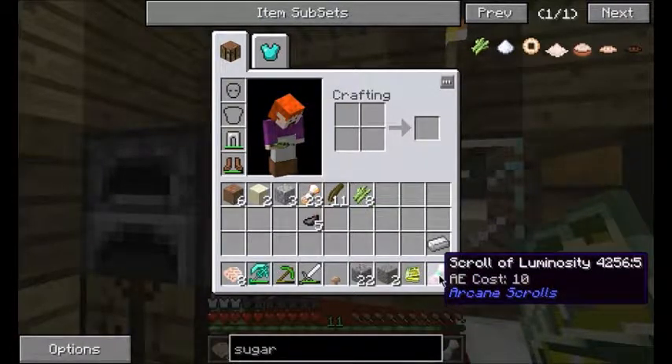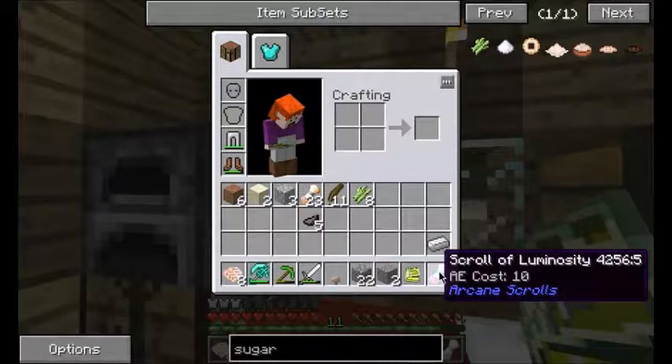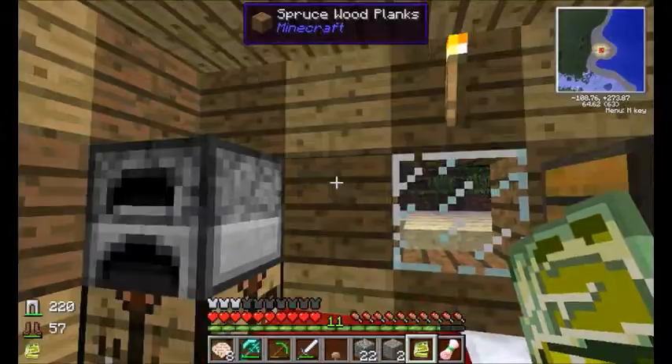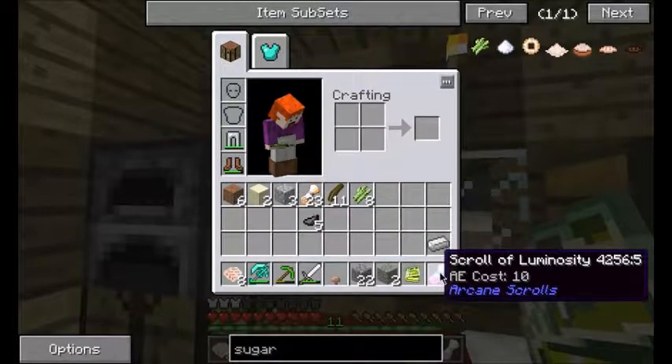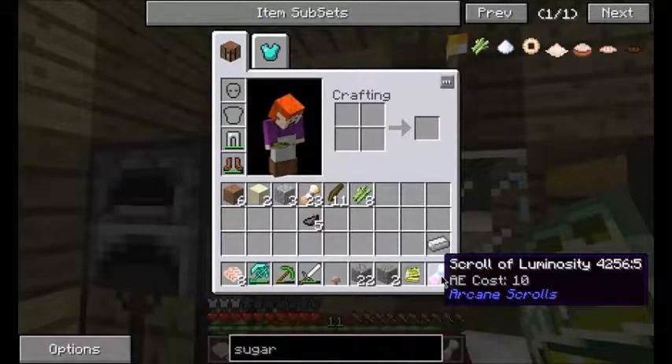Now, when you make a scroll, you'll see when you highlight over it that it has an AE cost. The AE cost is the charge that the scroll takes up when you use it. The scroll of luminosity has an AE cost of 10.